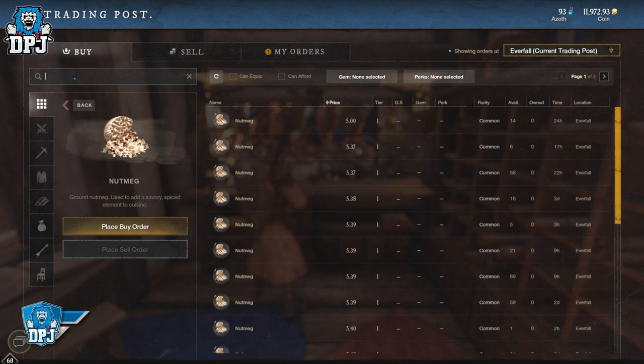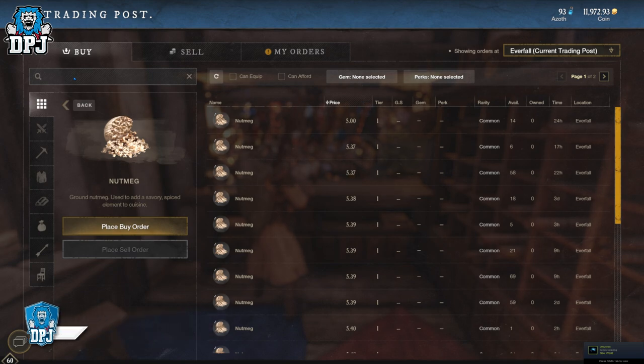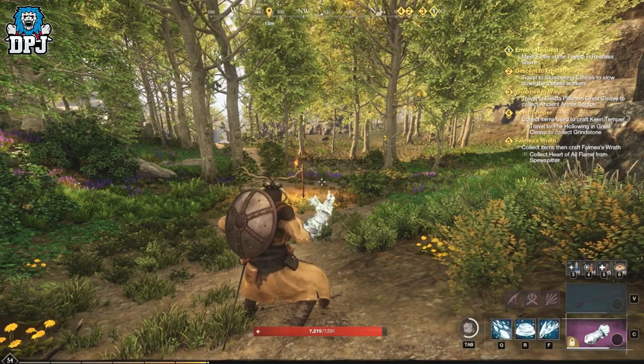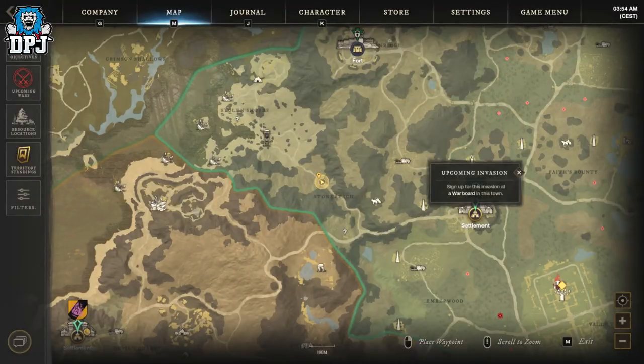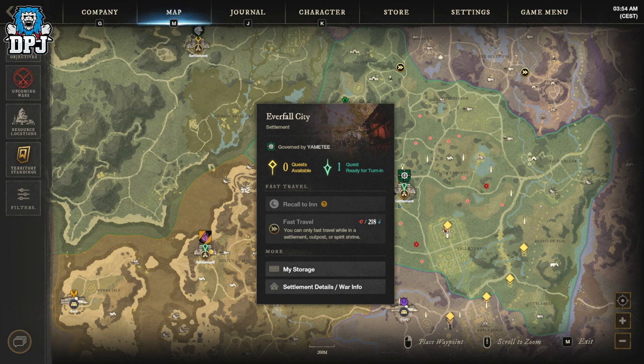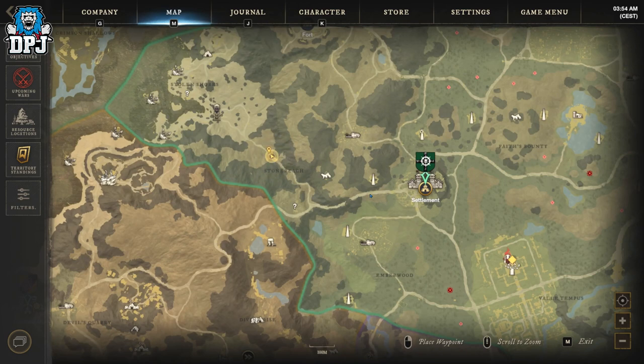Before going out and farming, like I said, check to see if it's worth your time — go to your nearest outpost, search all, and see what they're selling for. One of the best areas to farm these is Everfall. On screen now you can see where I am on the map — right here is absolutely full of herbs. Head here and farm away; by the time you're done, head back to the start and everything will have respawned.